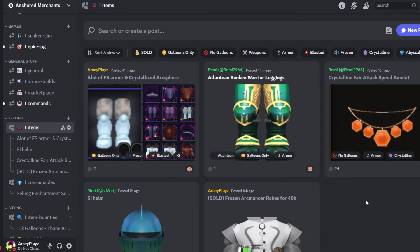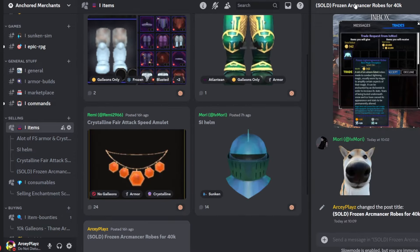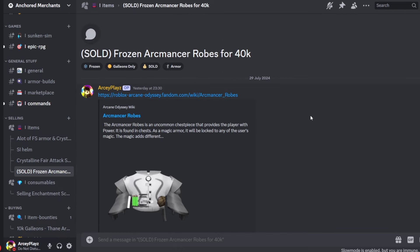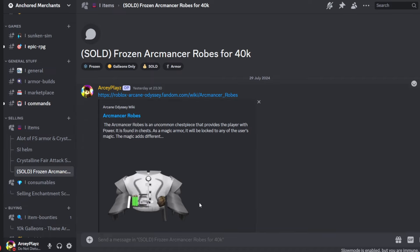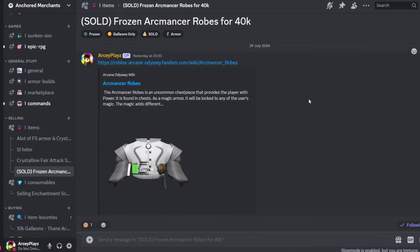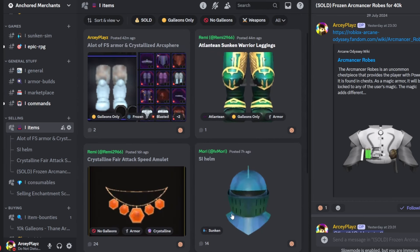Right now there are only five posts because we've just started and it's not very active yet — that's why I'm making this video so you guys can join and try it out. I already sold my first piece here: a Frozen Arkmancer Robe for 40,000 galleons. It's galleons only, it's an armor piece tagged as frozen, and there's an image with it. If you post a link from the wiki, it shows the image on the post itself, which looks really nice and neat.